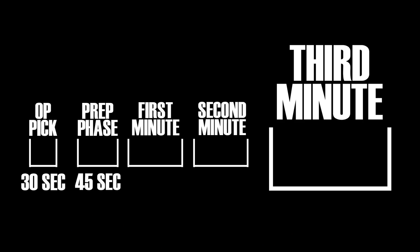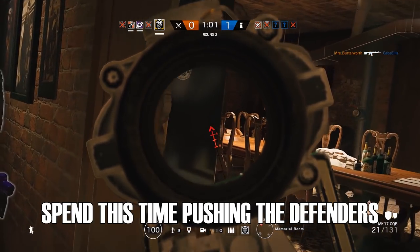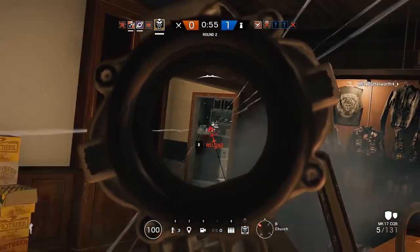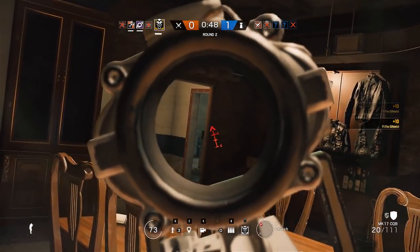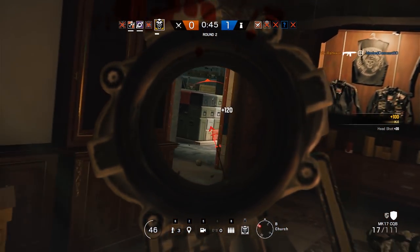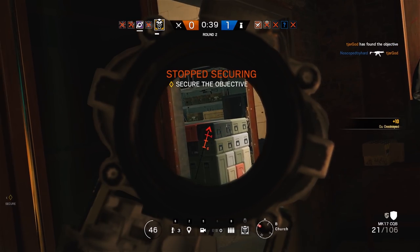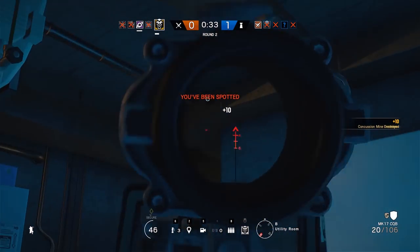Now we're in the last minute. This is tricky to talk about because for the most part, the last minute just involves pushing the objective — and since I can't cover every objective for every map, it'll be broad. As a general rule, do not drone at all in this last minute. Realistically, you should know almost everything about the objective site and where defenders are. The only time droning helps is putting a drone behind you to watch your flank if there aren't enough people to do so — then whoever's dead can sit on the drone and warn you of pushes from behind. You only have 60 seconds, so spending 30 of them droning really limits your time.